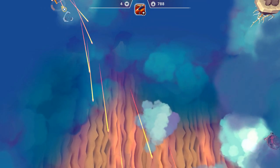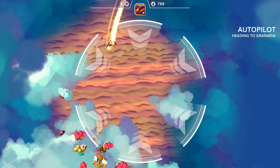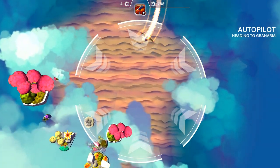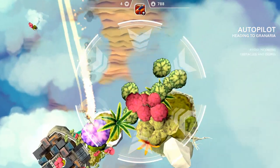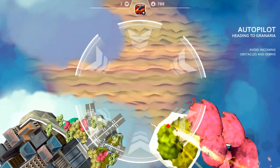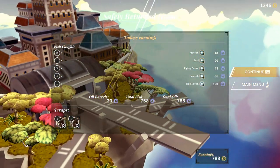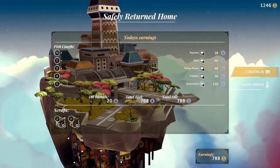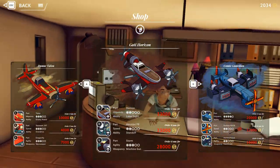I think we're going to do just that — dive bomb and go home. All right, here we go. Nice dodges. We took a shot — and another — but we made it! Do we have 2,000 in the bank? We do.